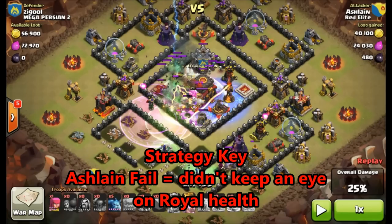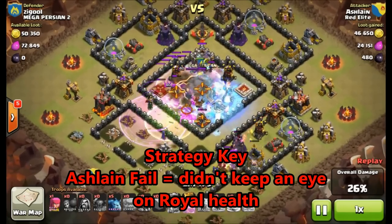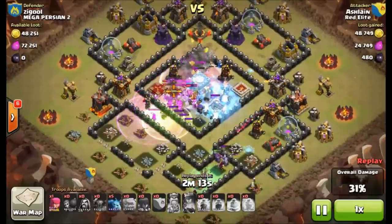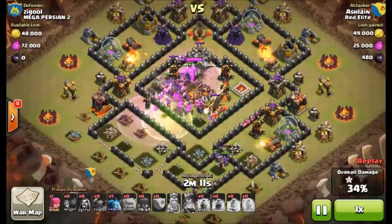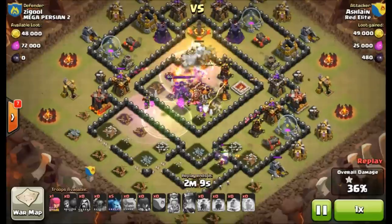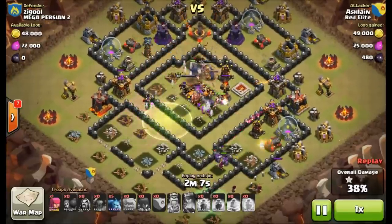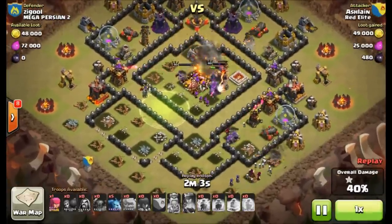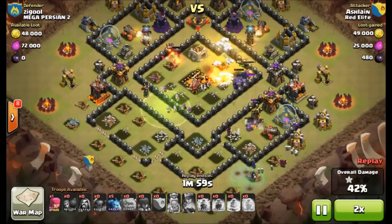It didn't end up being a big issue, but I did fail — I didn't keep my eye on the royal health and I used both hero abilities as soon as they got to the center. That's certainly better to do than not, because you always want to use your hero abilities before they're actually dead, especially when they get to the center. It's never really a terrible thing to burn both abilities.